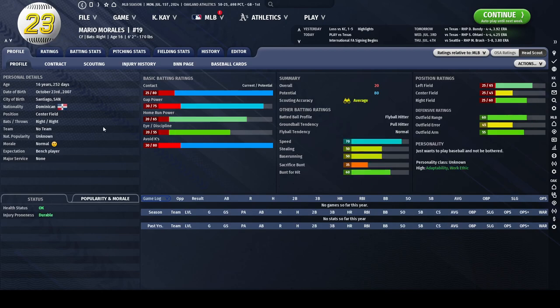Moving down, we have Mario Morales, who has two of my favorite traits: adaptability and work ethic. This is the type of player that I would be more interested in. He has an elite bat potential, he is a fly ball hitter, has decent defense, and he has these personality traits that I really, really like.